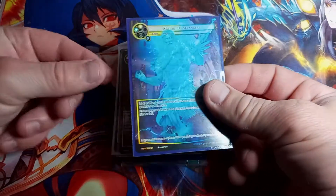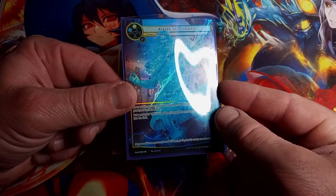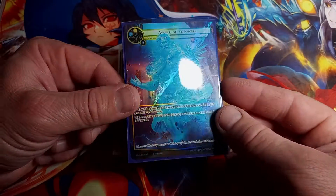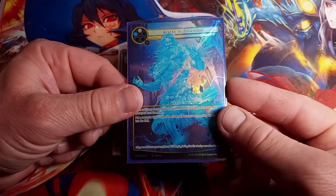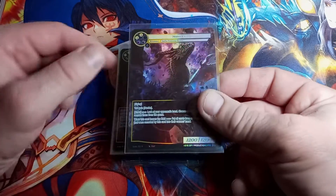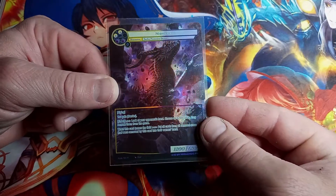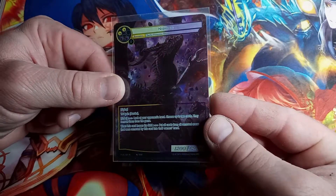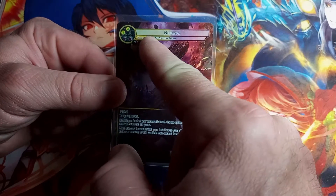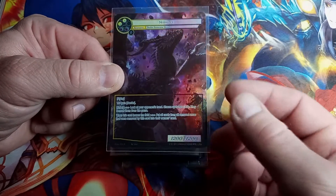Avatar of Strangers, PFA is the set, super rare, full art straight hollow — it's a well-made hollow, let me tell you that. Neathog, PFA is the set, rare, full art straight hollow — pretty cool looking. I think it's a dragon — 12 Protective Deities — yeah, so it's got to be a dragon.